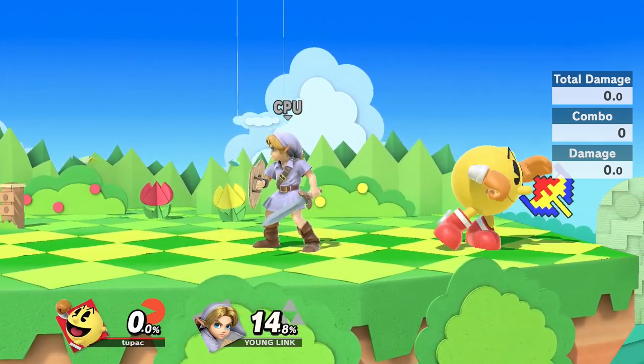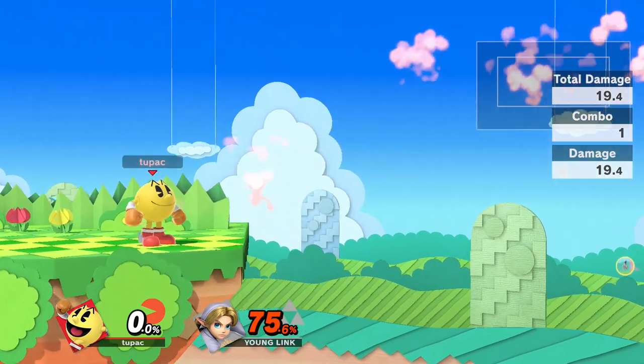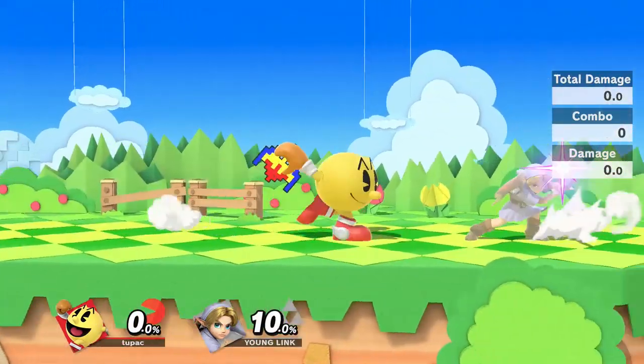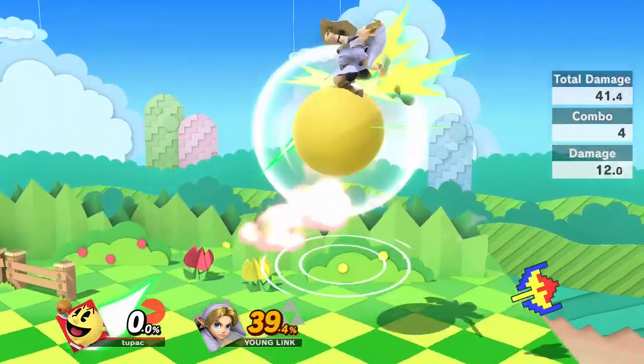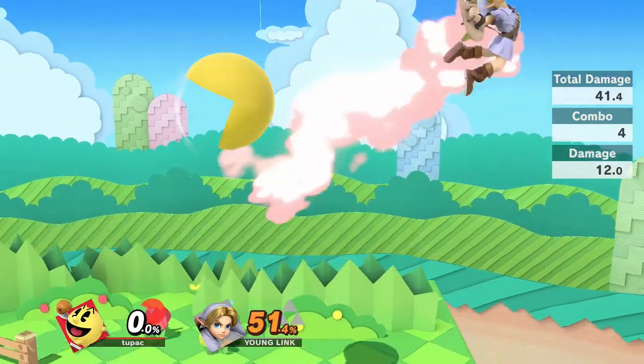However, that doesn't mean you should always be playing campy. The really cool thing about bonus fruit is that not only is it a great zoning projectile, but the higher charge fruits can actually lead into combos and big punishes. At low percents, Galaxian is the main fruit you want to be aiming to charge to, since if you hit it, it can combo to a bunch of aerials and do around 30% at least, depending on the character.